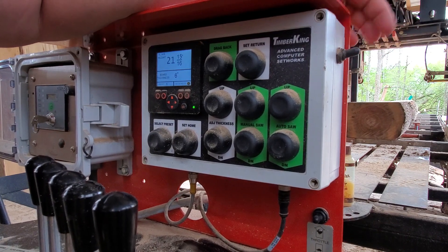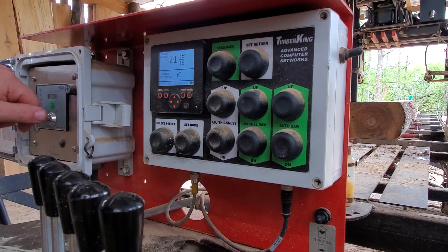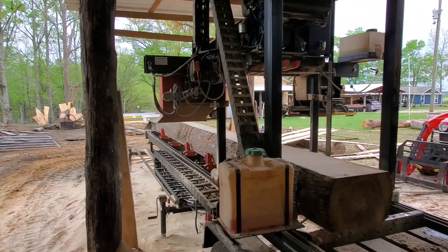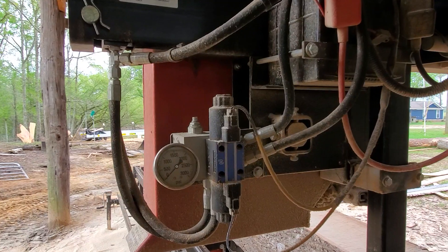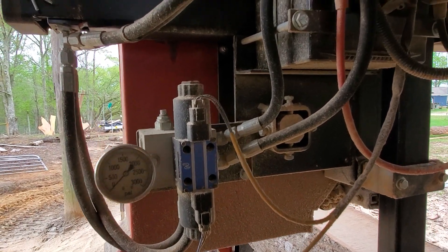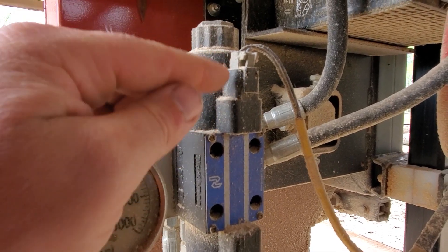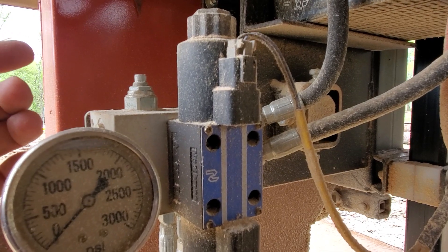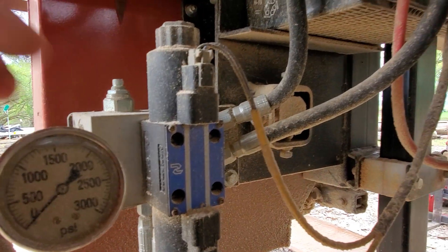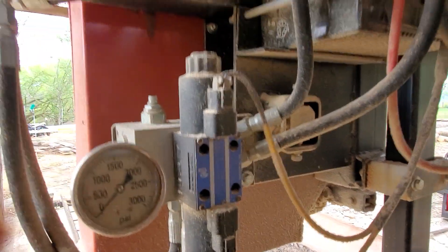The on-off switch is a great way to clear out anything stored in the queue - it'll just clear it. Now, one of the things that happened to me a few months back was I kept getting this weird thing where I'd hit auto saw down and the head wouldn't do anything. I'd hit it again, and it would do it times two - it didn't get the first command but got the second. What I found out was this connection right here - you can see there's sawdust built up around it. I was cutting a lot of cedar and sawdust got into this connection port and caused intermittent connections. When it finally got the connection, it was like, 'you told me to go down twice.' Just blow it out real quick.